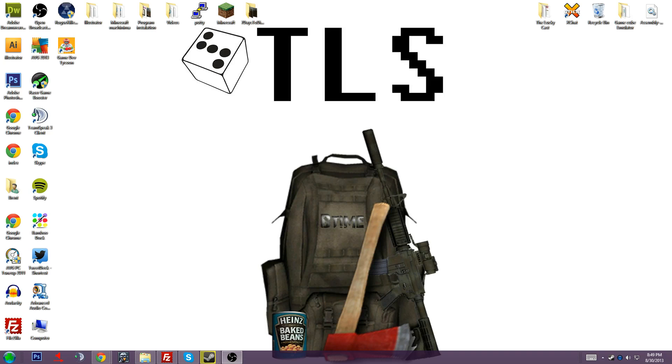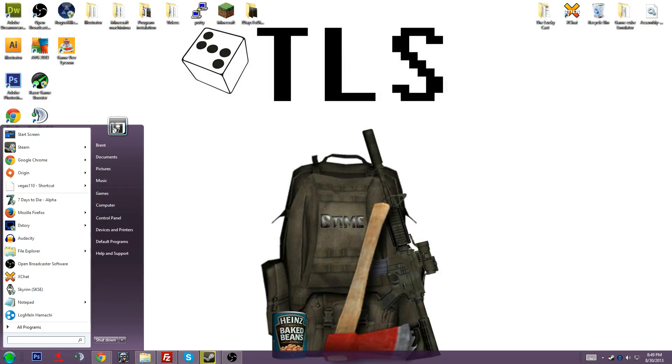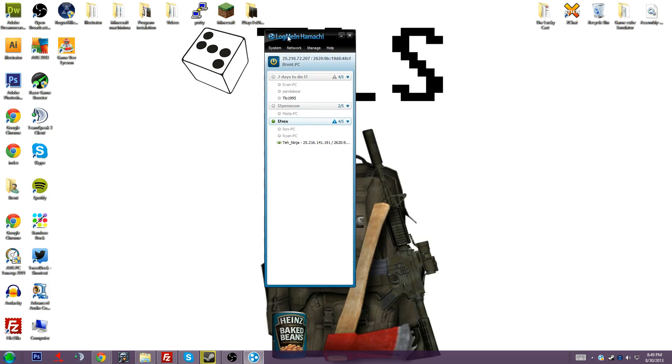In the link in the video description below will be a link to LogMeIn's Hamachi download. All you're going to do is hit Conditions of Use, and then download the unmanaged version. Then you're going to install it from your installer. After that, you're going to run it, so I'm going to hit LogMeIn Hamachi. We're going to let that start up, and once it's started up, go ahead and have it open right here.